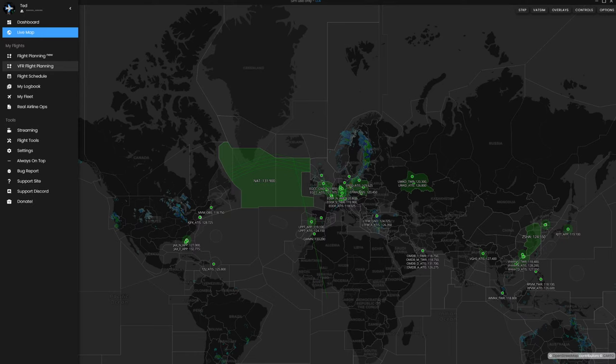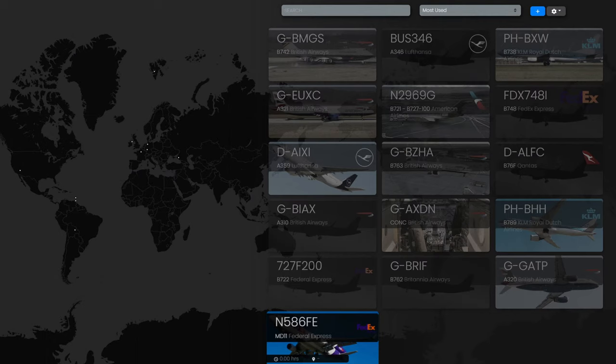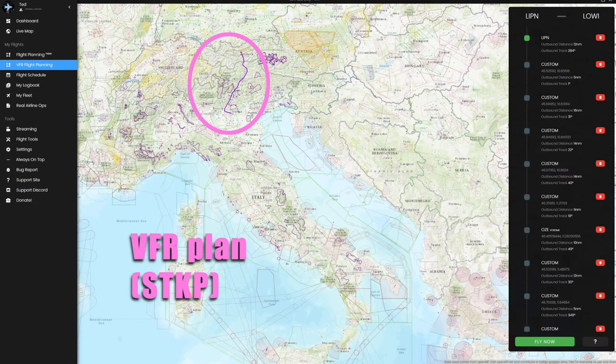The controllers are trained — it's not like anybody can play controller. If you want to be a controller you've got to go through the VATSIM training program and pass exams, so you can rest assured that if you hit up any of these on frequency they're going to know what they're doing. SimBrief also has the dispatch software built in — top left box says your departure, next to it is where you're going, and then aircraft. You can keep track of all your aircraft so you don't have to search through an exhaustive list of over a hundred different types.